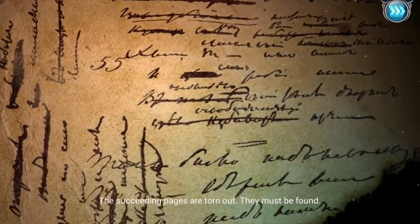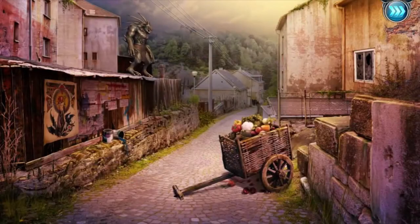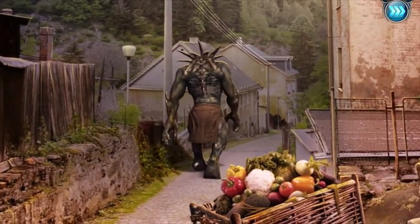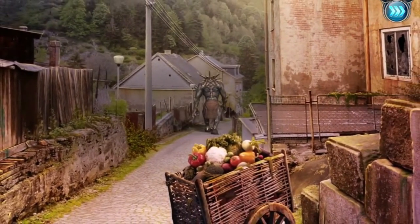The succeeding pages are torn out - they must be found. So he pretended like he was helping everybody, but in reality he wanted more vampires. There's this horrible creature. Now that thing's not a vampire, so I don't know what that is. He's an ugly-looking alien creature.